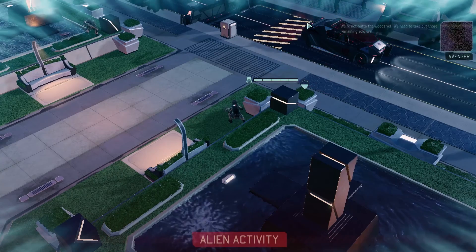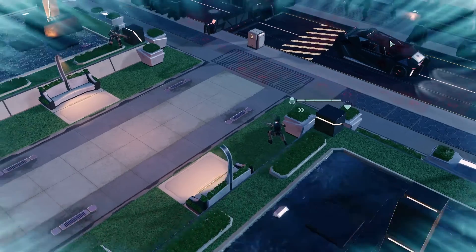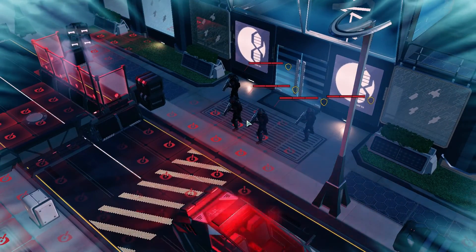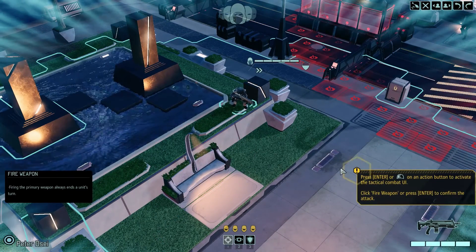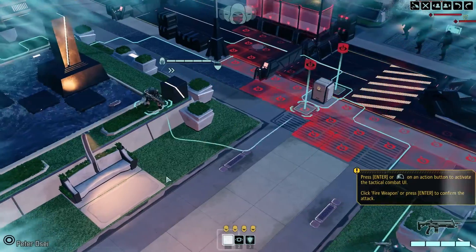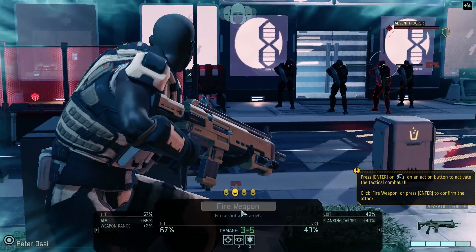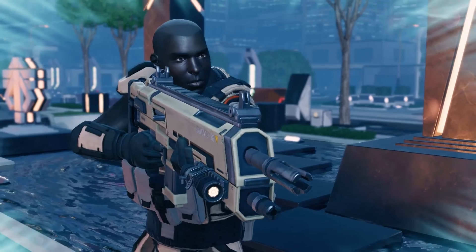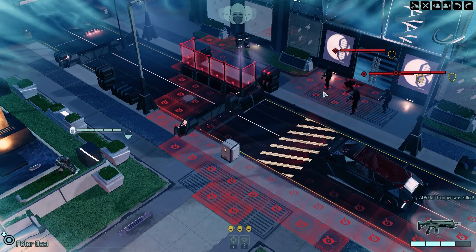I think the cutscenes might just be louder than the rest of the game. We need to take out those remaining soldiers. Do we have a grenade? I'll just hit the guy with the highest chance — we'll press the action button to activate and fire a weapon. There we go, we got a kill — our first kill of the game. That should activate all these guys and now they'll run for cover.